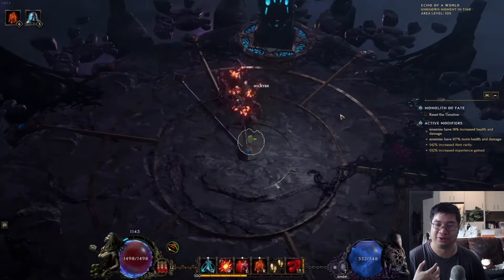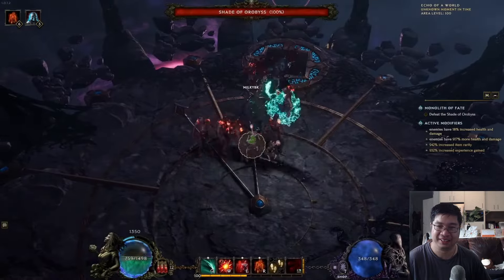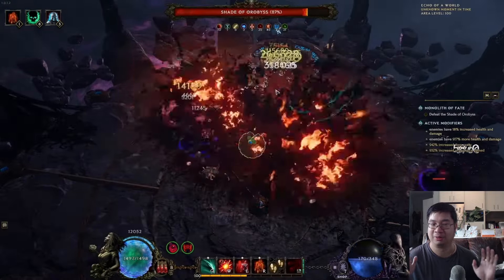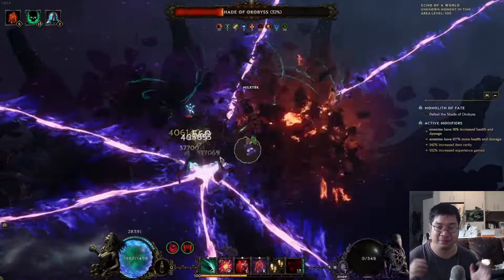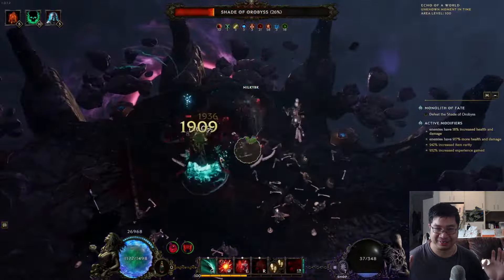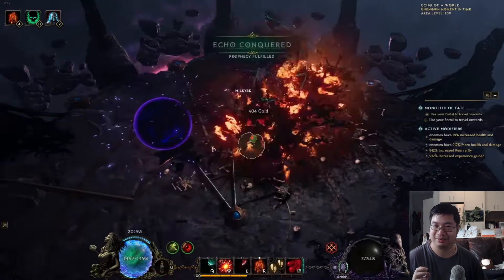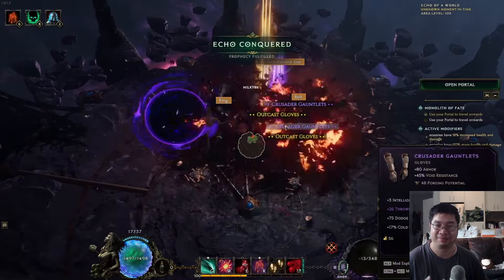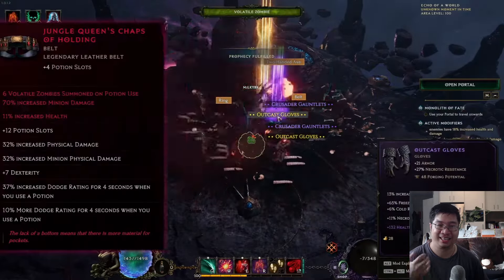For The Shade fight, make sure you have a full stack of zombies ready. Once The Shade spawns, summon your zombies and then summon even more using potions. As shown here, Milky summons more zombies with potions — depleting all potions within a few seconds. Your zombies also get revived by the ring, so you'll deal tons of burst damage as you summon and cycle your zombies.